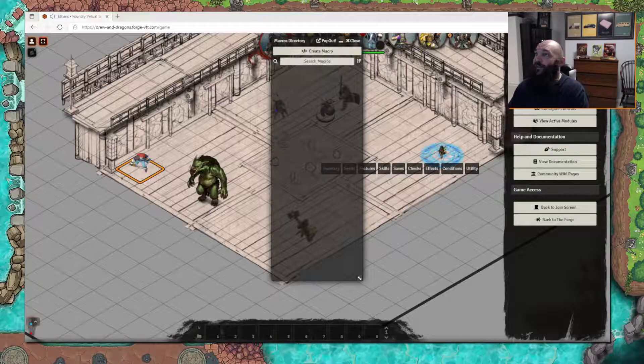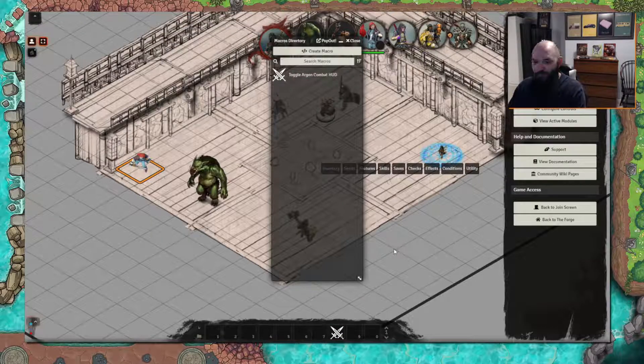No problem though — import entry, save macro, there we go. We'll go ahead and configure permissions, give you guys observer access, save changes. Now she can see it — boom, she can do it. Cool, we're cooking with gas.